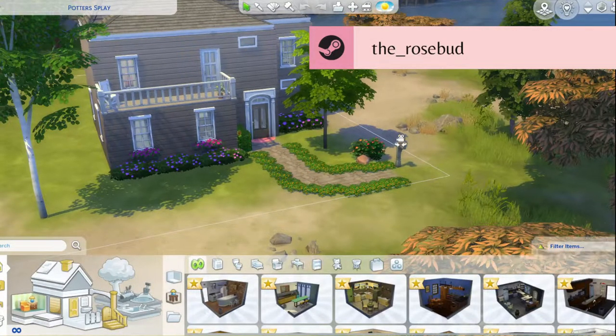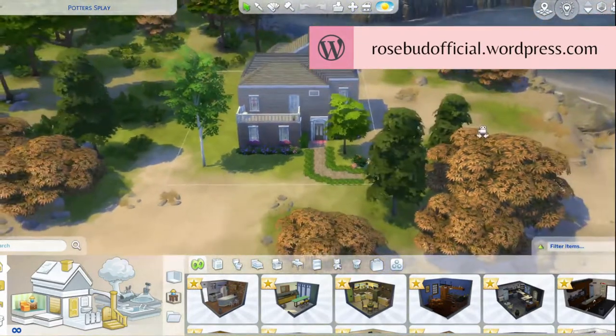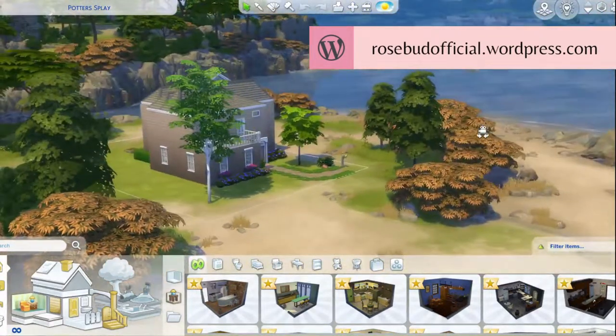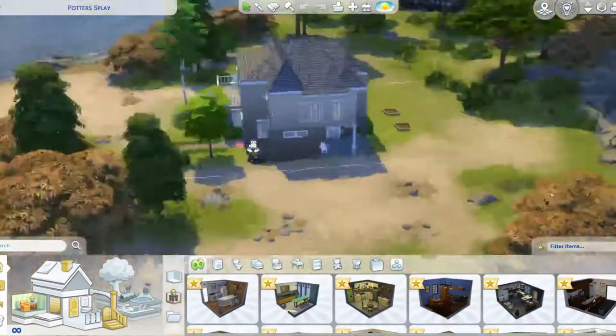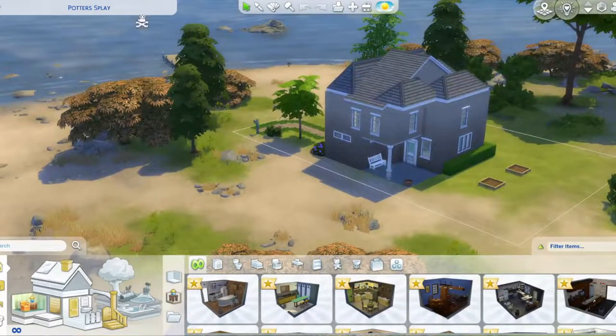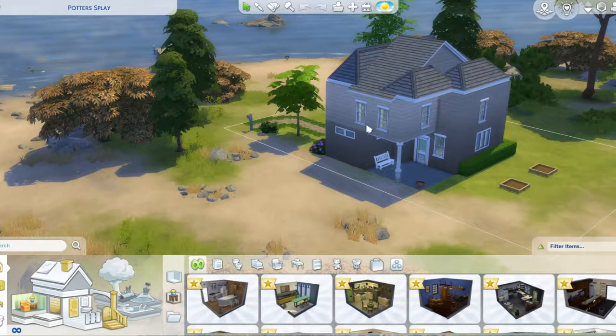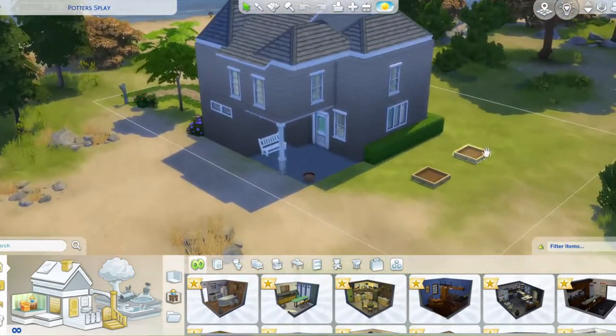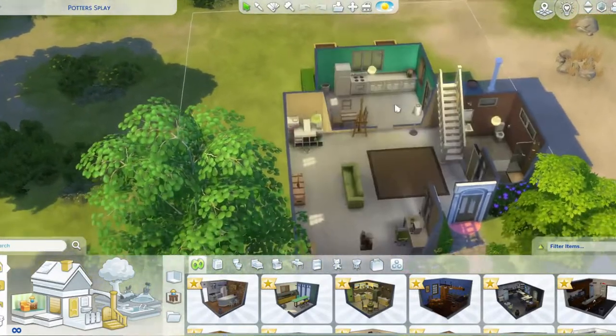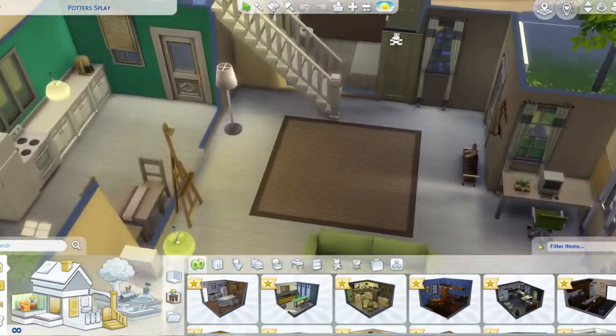This lot was in the original world, Willow Creek, the one right next to the river. Obviously I'm putting it in Windenburg right now - or Veronaville - to go in my save file once it's all renovated. So the back of the house was supported by this beam right here, and the backyard was really empty. I would have probably put a pool in there, but pools didn't exist in the Sims 4 during launch.